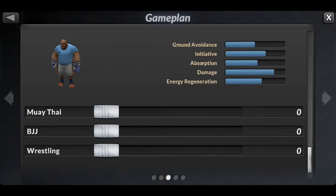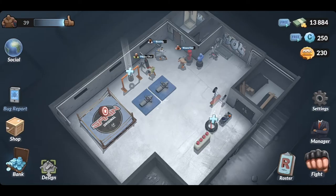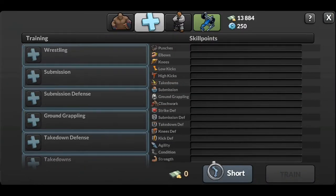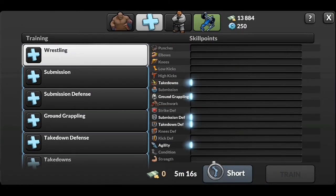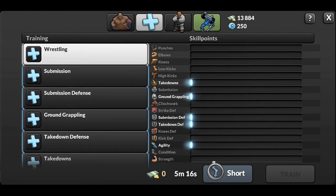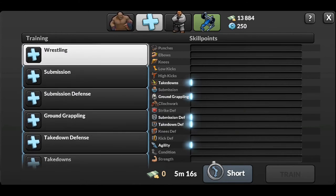If you don't have enough money to buy a ring like this, let me show you the requirements of wrestling. First is takedowns, second is ground grappling, third is submission defense, fourth is takedown defense, and fifth is agility.